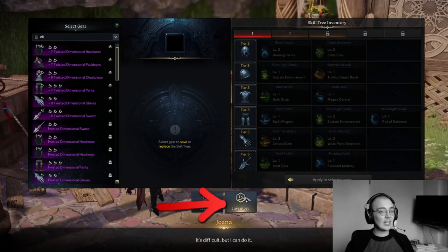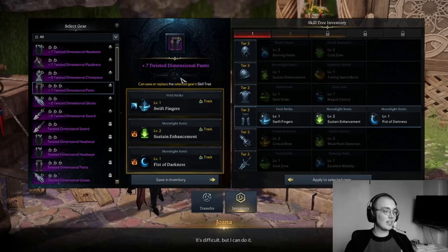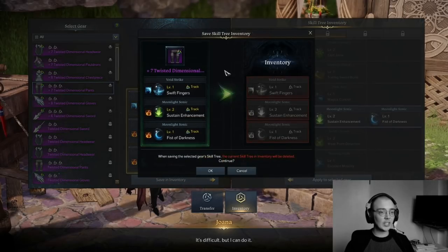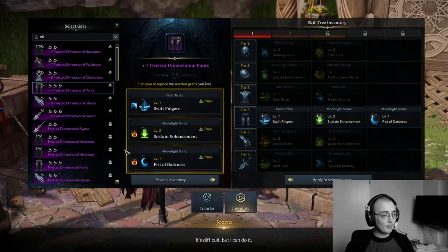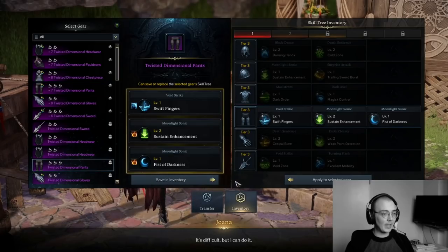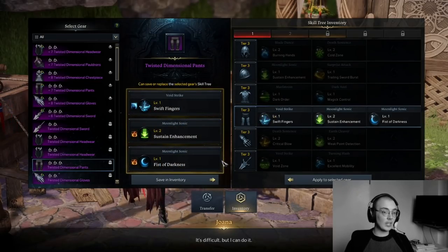Now I'll show you the inventory tab, which is also very important. Currently my pants are perfect — they have three stats that I actually want and I probably won't get anything better for a while. What I can do is save these pants into the skill tree inventory. I click okay and it applies all of these into this little library of tripods. Then if I want to apply this to a different set of pants, I can simply click Apply to Selected Gear and transfer those stats over to a different piece of gear.